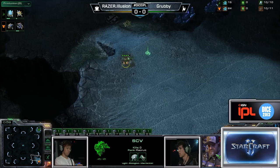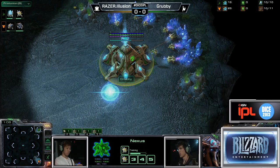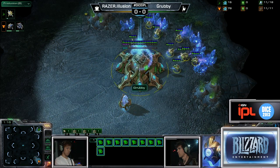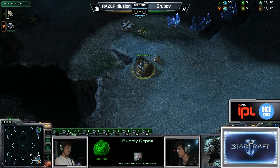This is one of those maps where Drop Play is very strong against Protoss because of how the main, the natural, and the third are all aligned to allow a lot of maneuvering. I always revert back to Bomber versus Creator where Bomber was able to use six Medivacs to literally just destroy Creator right away. With Illusion's style from Game 3 against Scarlet — multi-prong drop aggression — you could potentially do that against Grubby.